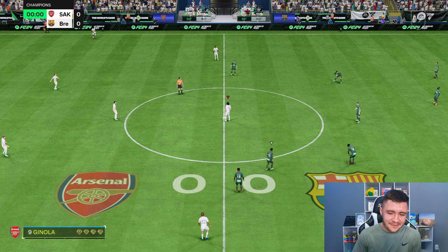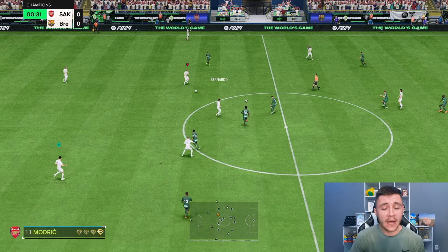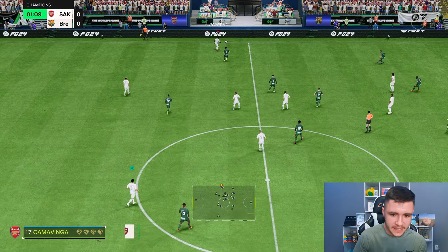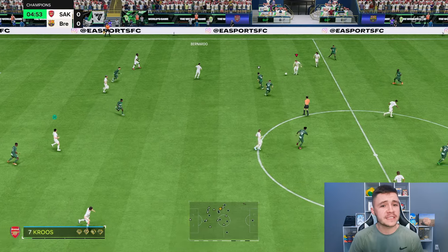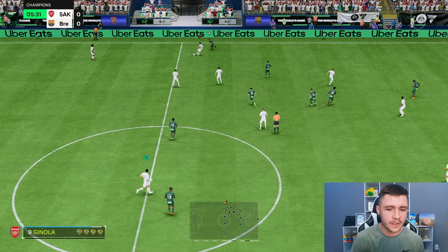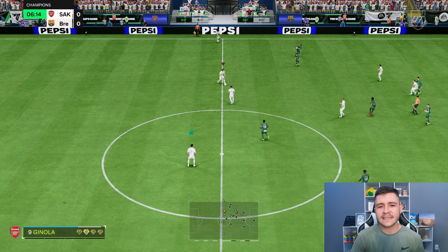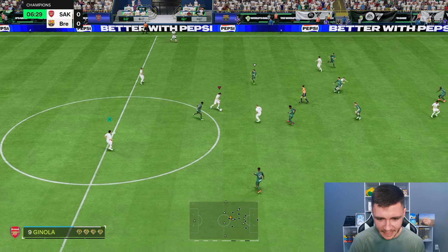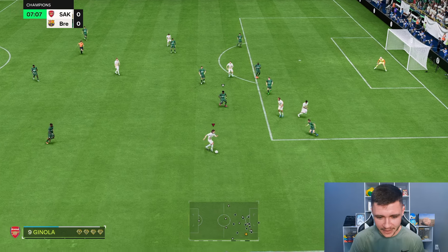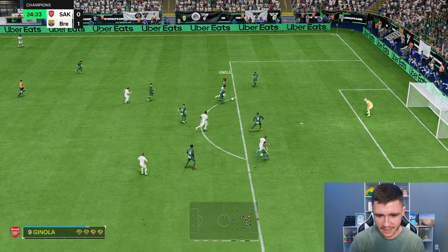Here we are jumping into game number one using the new FUT Heroes Ginola card — really excited to test him out. The plan is to use him as the left side center forward in the 4-3-2-1 formation, needing him to be very clinical but also create a lot of chances. Testing out his dribbling first — he has the tall and normal body type so left-stick dribbling might take some getting used to, but the Technical play style plus makes the R1 dribbling absolutely superb. He keeps the ball very close.